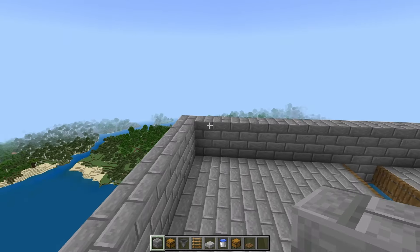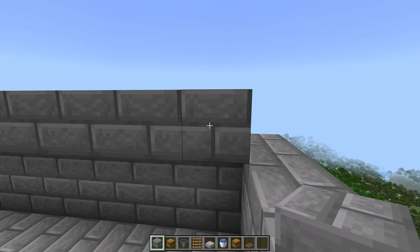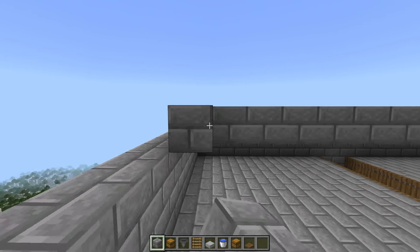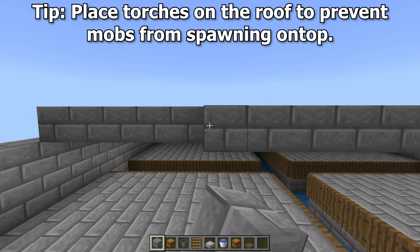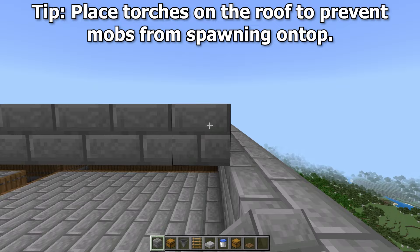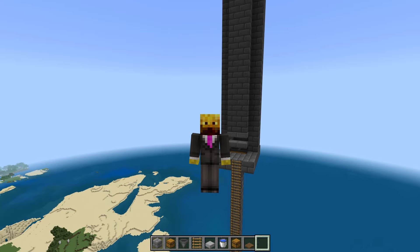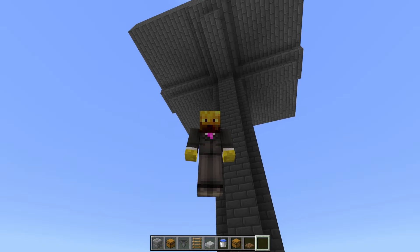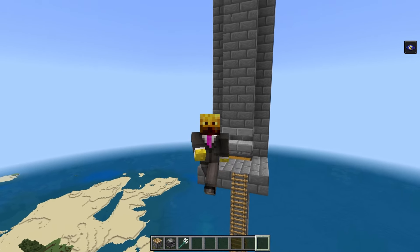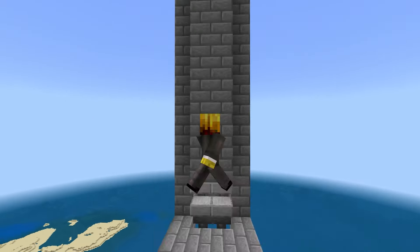As you can see in spectator mode, it is fully dark inside, and that is exactly what we want. That is the entire farm done. There is one more step if you want to make this fully AFK — if not, this is the farm and all you have to do is sit here and kill the mobs when they fall down. If you do want to make the farm fully AFK so you just sit here and collect drops and XP automatically, follow these next steps.